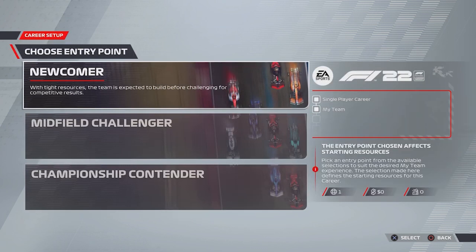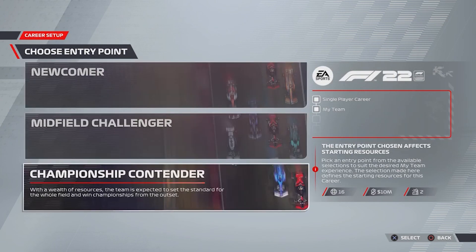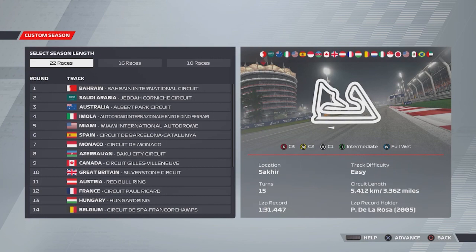Welcome to Griffin's Gaming Guides. In this video we're going after another F1 22 trophy — Equipped With The Best. We need to upgrade pit crew equipment to the max level in My Team. Start a new My Team career and set your entry point as Championship Contenders. Then at the My Team menu, choose Facilities, then Personnel.